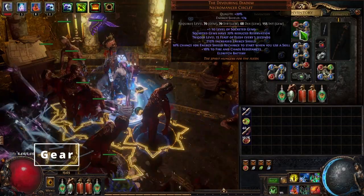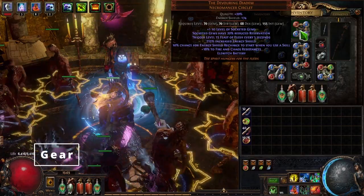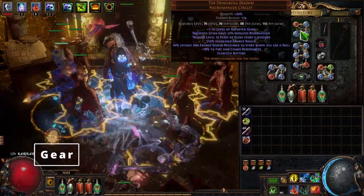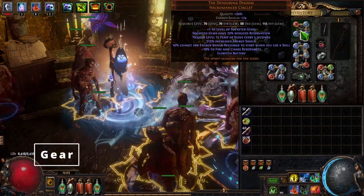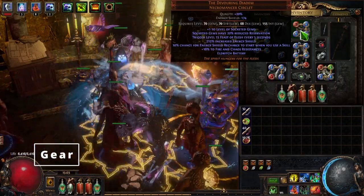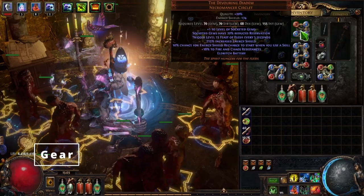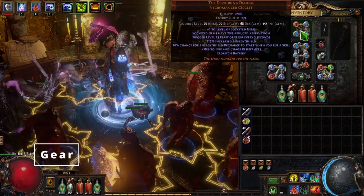Next we'll go into the helm. This is pretty much required — a unique for the build as well. We have the Devouring Diadem Necromancer Circlet. This helmet is going to make it so we're able to run Wrath, Zealotry, and Summon Skitterbots without having to worry about our mana, along with a couple of nodes of mana reservation on the tree. As you can see, socketed gems have 20% reduced reservation, trigger level 15 Feast of Flesh every 5 seconds — which is a nice defensive bonus — 10% chance for energy shield recharge to start when you use a skill, some resistances, and on the bottom you can see Eldritch Battery.